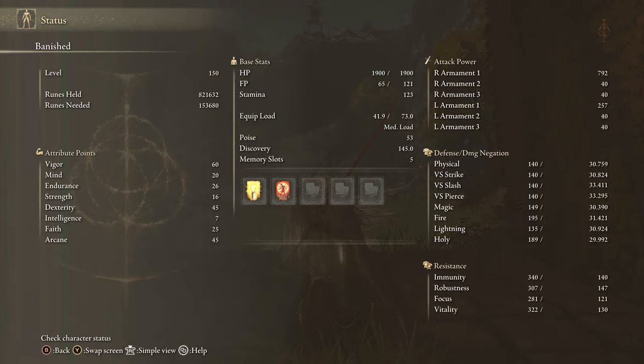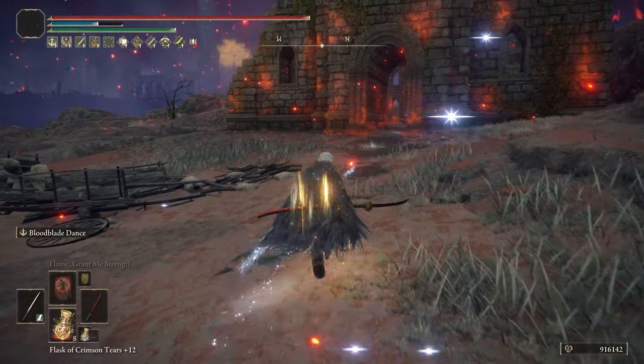For stats — since there's basically no difference from earlier — 60 vigor, 20 mind, 26 endurance, 45 dexterity with Millicent's Prosthesis, 45 arcane, and then 25 faith with the Faith Tear. For our buffs we're using Golden Vow and Flame Grant Me Strength. Flame Grant Me Strength is excellent for this build because it increases both fire and physical damage.